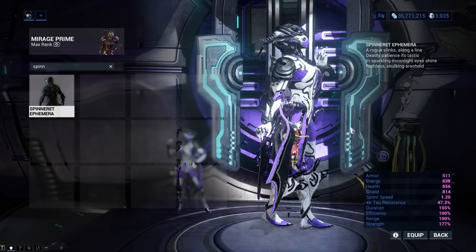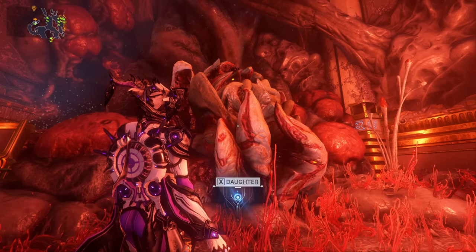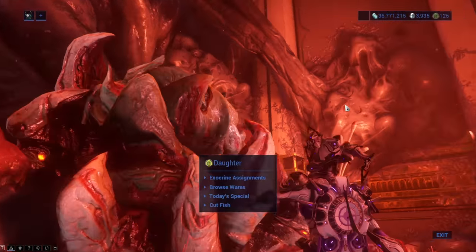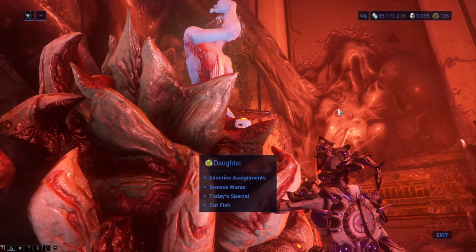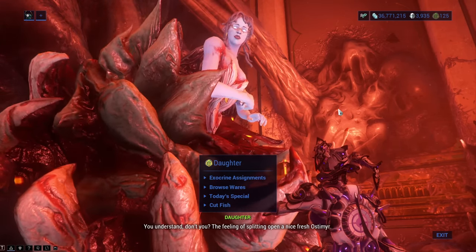The Spinert Ephemera adds spiderwebs to your Warframe that can glow if you color them. You can get the full built Syandana for 150 Mother Tokens from the Dodder during the Naberus event. It is quite nice if you are not an arachnophobe.